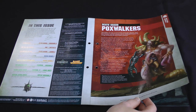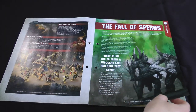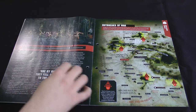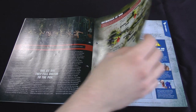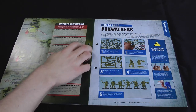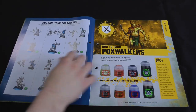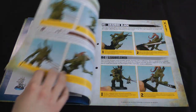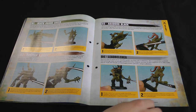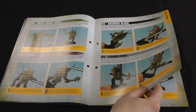Reinforcements for the Death Guard. The magazine has information about Poxwalkers and about a battle that presumably had a lot of Poxwalkers in it, and then the spreading of plague and disease across the Imperium by the Death Guard. Then we've got how to build Poxwalkers once again, and how to paint them — this time round there are more paints than we had with the first group, so it's a bit more in-depth.